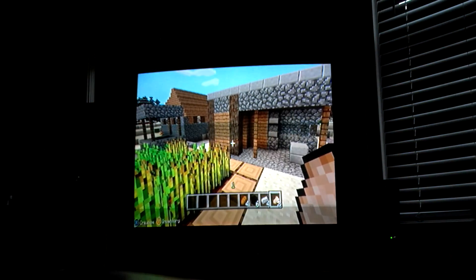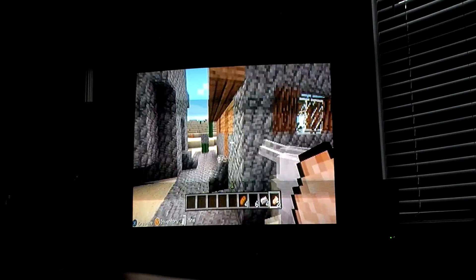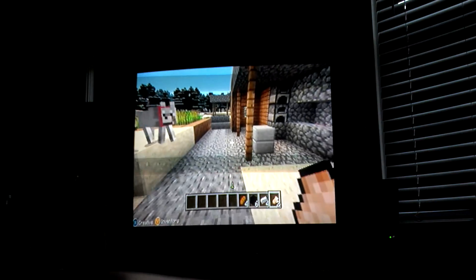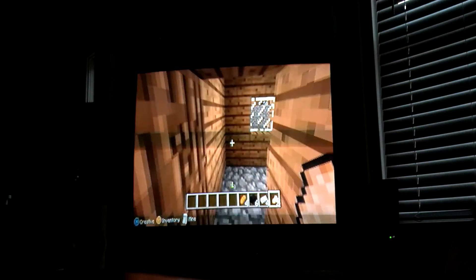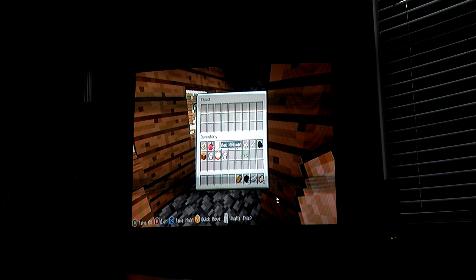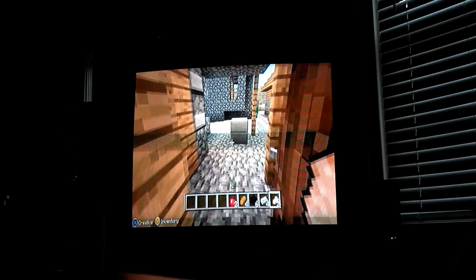Here's a blacksmith — you can see a church and house area over there. A blacksmith drops random items and has random items inside a chest. As you can see, I've taken them out: I had apples, bread, obsidian, an iron ingot, and a pork chop. I also killed a painting.